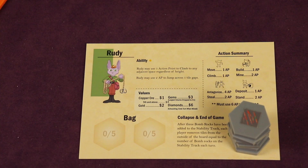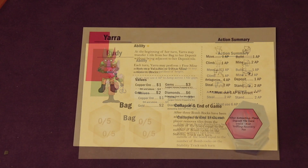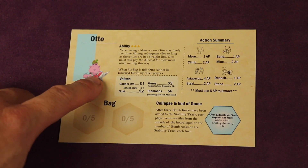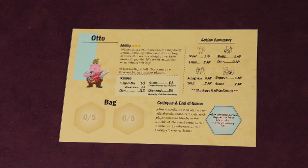Each character has unique abilities. Rudy may use one action point to climb to any adjacent space regardless of height thanks to a grapple hook, and two action points to jump across one-tile gaps. Yara may transfer one item from her bag to the deposit at the beginning of her turn without being adjacent to her tile. Another character gets one free mine action on a valuable or two free mine actions on rocks per turn. Auto, an advanced character, can chain mine in a straight line and cannot be knocked down by other players when his bag is full.